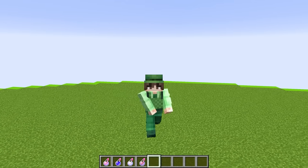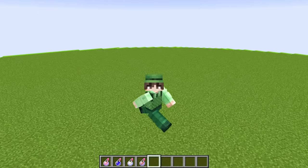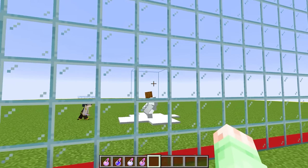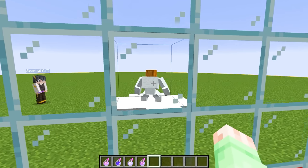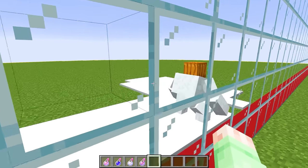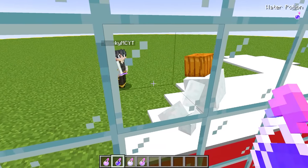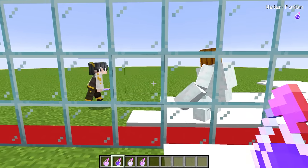Now we're on round number two. The mobs get crazier and crazier as the video goes on, so you have to stick around to see these things. Let's just get on to the second round right away and see what Sparky's gonna spawn. And would you look at that — it looks like he's spawning in a mutant snow golem. Mutant snow golems are way stronger than normal snow golems because they can actually throw ice. But I wonder which element Sparky's gonna choose, so let's look at his hand and get a good look at that potion.